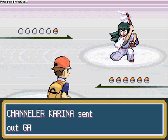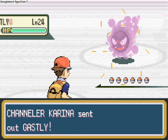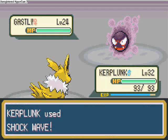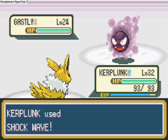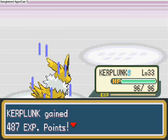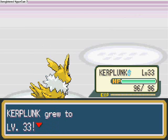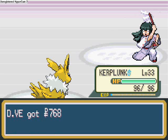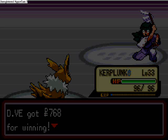Let's battle Channeler Carina — it's a level 24 Ghastly, just give it a Shockwave and it's a one-hit KO, as per usual in this tower. This is because you couldn't go up this far earlier, but you can go right the way to the top, so the people up there will be a lot tougher.